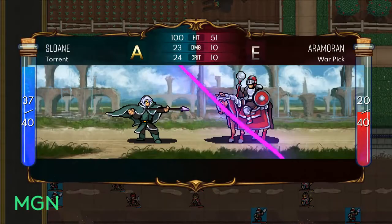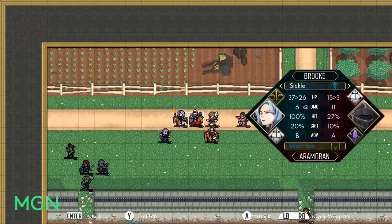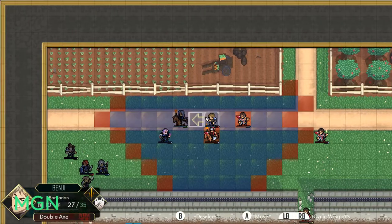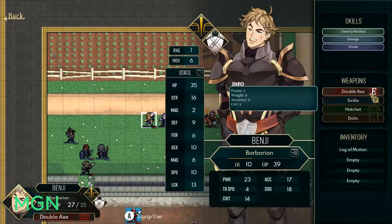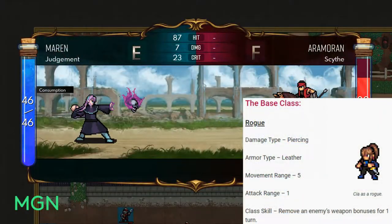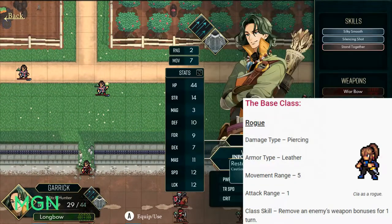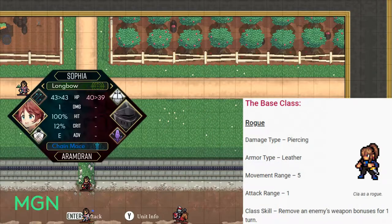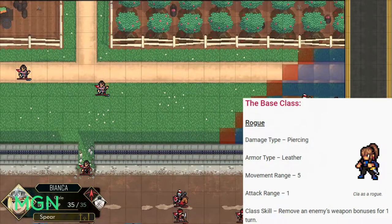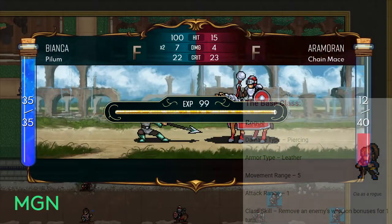We're going to start with the stats and abilities of the base class — Rogue — then the stats and abilities of each promotion option at level 10, and finally the stats and abilities of the final promotions at level 30. The base class is called Rogue. Their damage type is Piercing, their armor type is Leather, they have a 5 movement range, their attack range is exclusively 1, and their class skill is Disarm, which removes an enemy's weapon bonus for 1 turn.